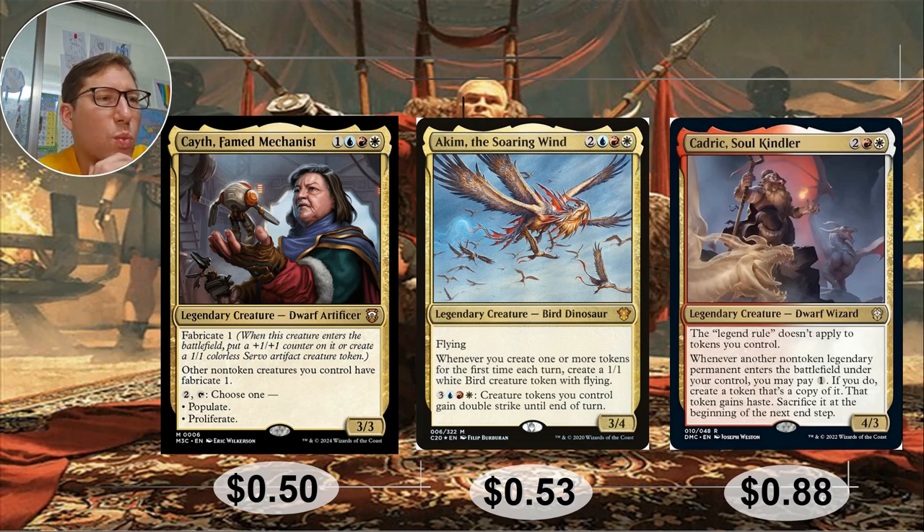Keith, Famed Machinist: one and Jeskai, blue-red-white. She has fabricate one — put a plus one plus one counter on her when she enters or make a one-one servo. Other non-token creatures you control also have fabricate one, so every creature gives you the choice: counter or servo. For two mana and tap, choose one — populate (make a token copy of another creature token) or proliferate (add an extra counter on anything). She bridges token and counter strategies perfectly. Fifty cents.